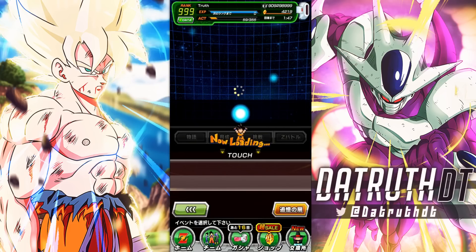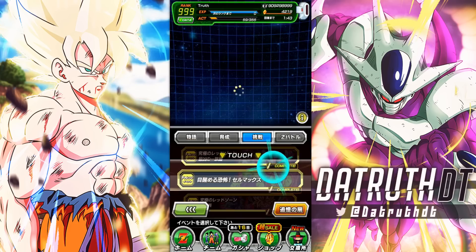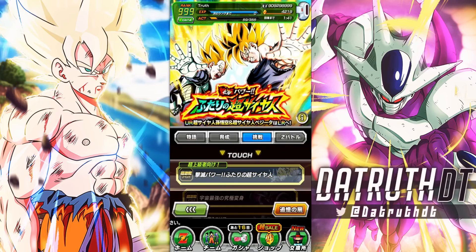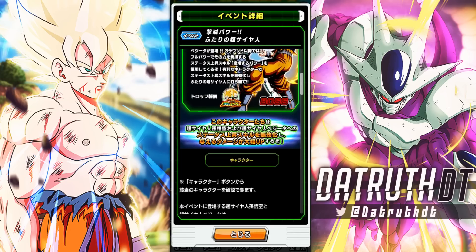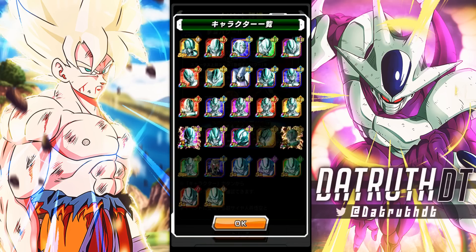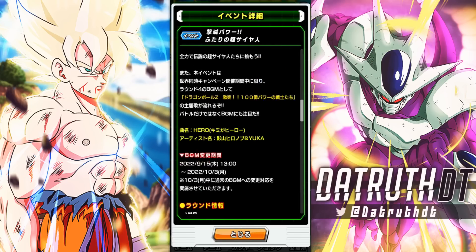Let's go ahead and jump into the new Dokkan event. We have one new Dokkan event — LR Goku and Vegeta, Super Saiyan Goku and Vegeta from the Metal Cooler movie. You need about 100 metals because you need them for LR Goku and Vegeta, LR Metal Cooler, and Gohan and Krillin. I assume Metal Cooler characters are who we want to use here — just any of the Metal Cooler characters.